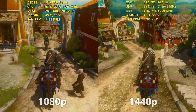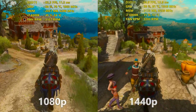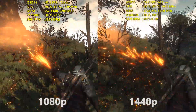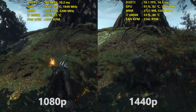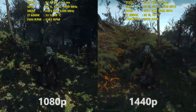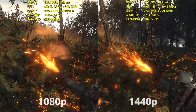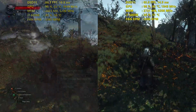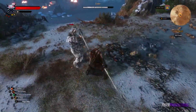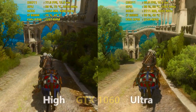The 1080 really shows it's the card you need if you're looking to crank everything in the game up to ultra — and keep in mind I had Hairworks down at 2x anti-aliasing. You could push that up to 8x if you wanted, but running it at 2x it was able to maintain a minimum of 60 going through the city of Toussaint. There are some parts with heavy action where the minimum will come below 60, but overall the 1080 is very capable of handling this game at 1440p with settings cranked up.